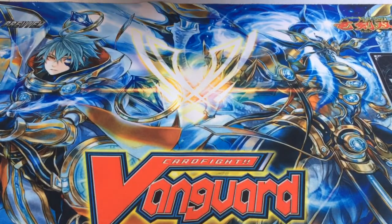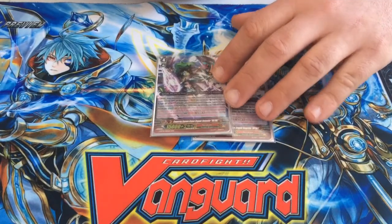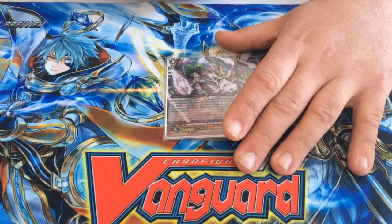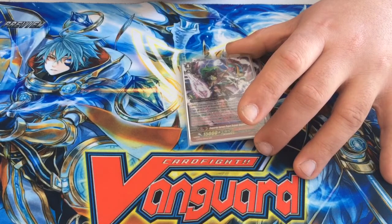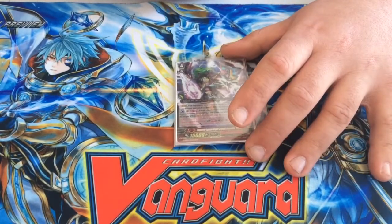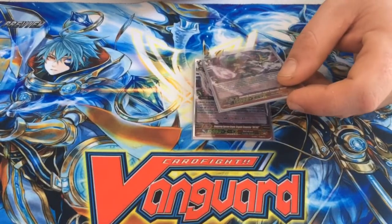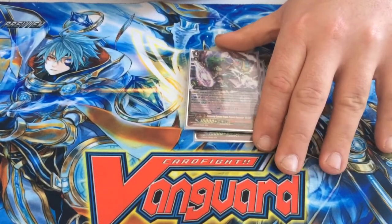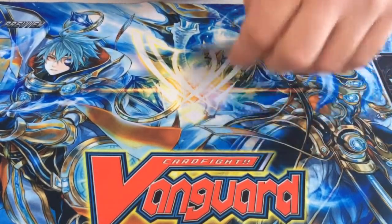Moving on to two copies of Voltage. Voltage is very good. Originally I wanted to run four, but that was before Link Joker came back, so now I'm running two. I love its skill. If you stride into him over Sparking, you're not going to get the additional effect since Voltage doesn't state it has a Thunderstrike ability — but you're still going to retire something and bind it through the first initial skill. If he does hit, you get that extra bind regardless. And mid to late game his GB3 is pretty impressive, especially with a large number of your opponent's cards bound, making it very hard for them to guard.